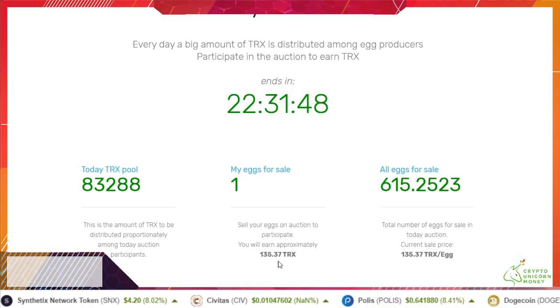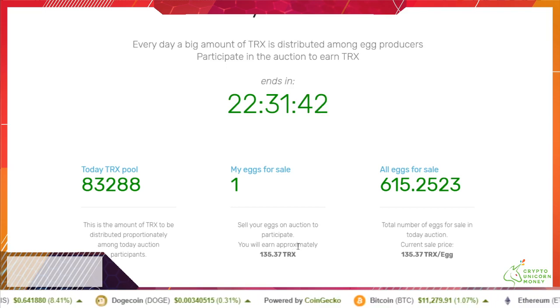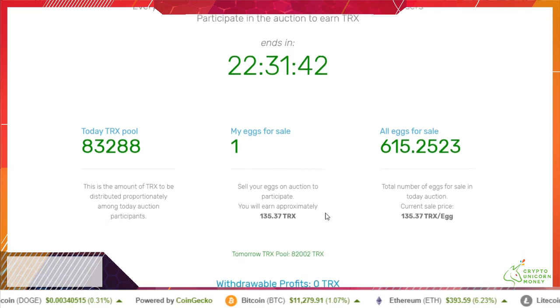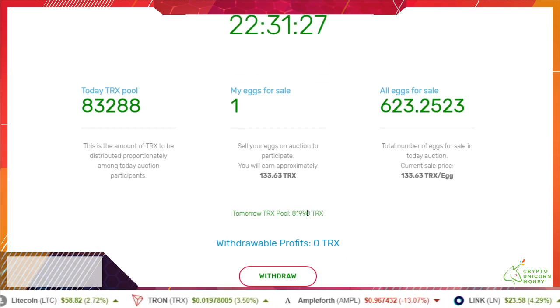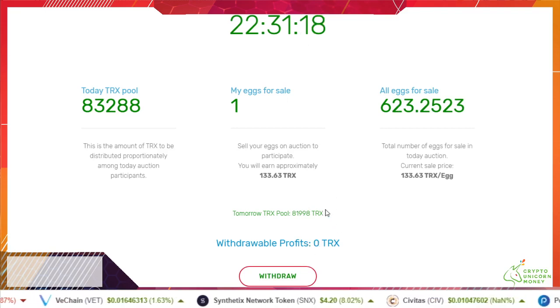I know a lot more people are gonna be adding eggs because they've got 22 hours left to do it. It's been averaging two to three TRX per egg. It does give you a hint of what tomorrow's TRX pool is gonna be - it resets and moves this number over. This number moves up and down based on people withdrawing profits or more people putting in.